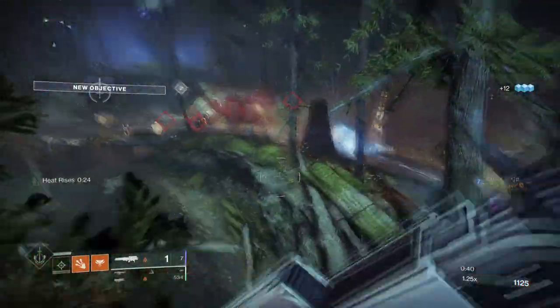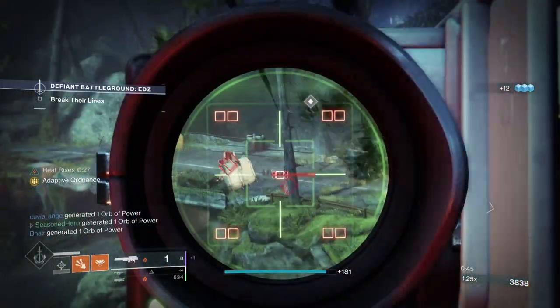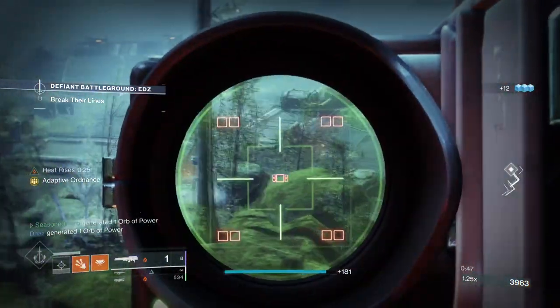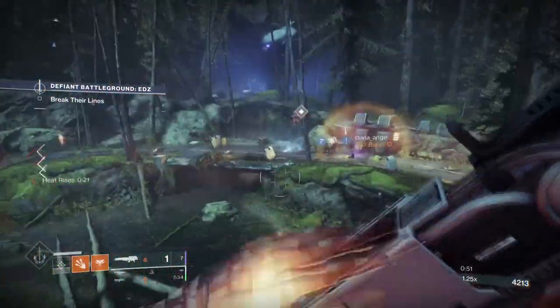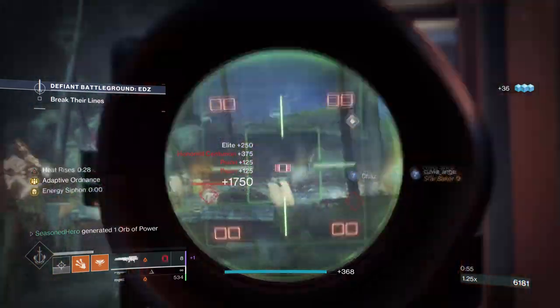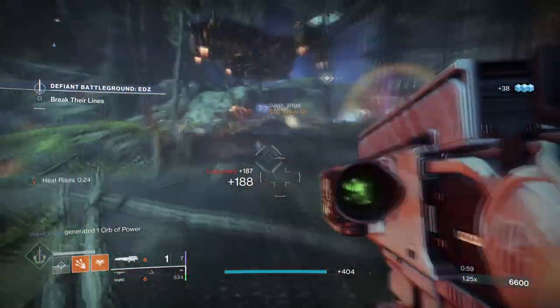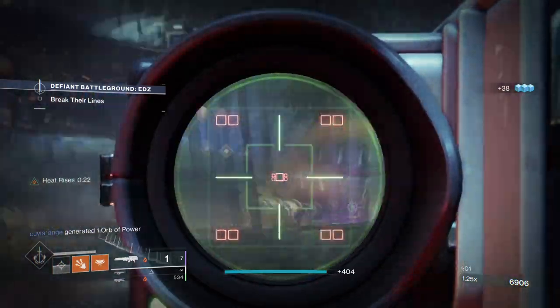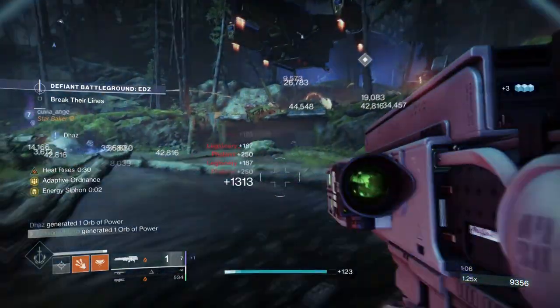Our first build has come in many variations and names by Destiny players. Some have called it the AC-130, others have called it Death from Above. When you look at it, the following build is both a lifesaver for those on the ground and a death sentence to others. Utilizing Warlock's Heat Rise ability, we'll combine its effects with Eyes of Tomorrow to make it an in-air, death-from-above build that is great at wiping out fields of enemies over and over again.